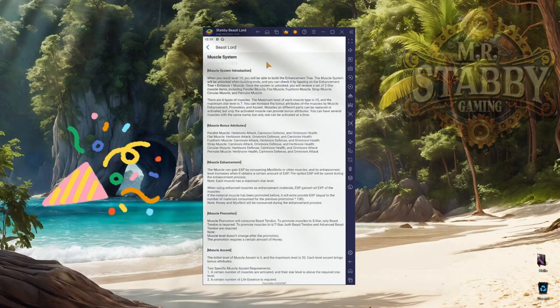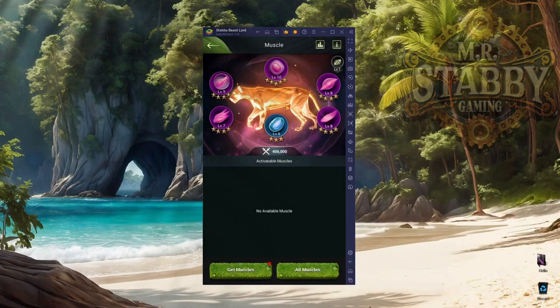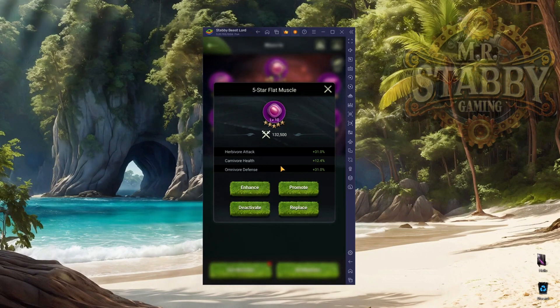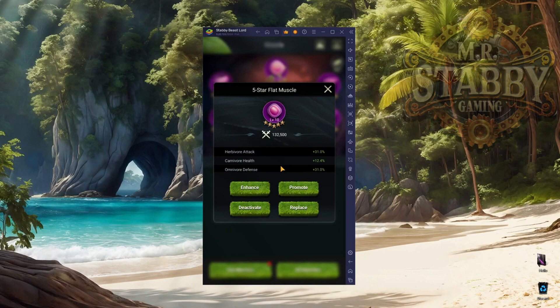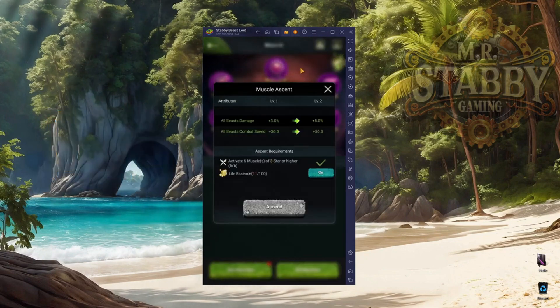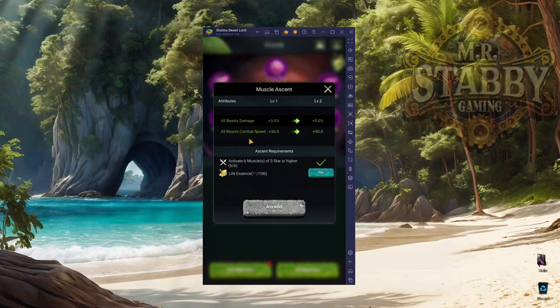So this is your muscles — looks like all your other enhancements. You click the little 'i' for the word wall. Each one of these muscles represents a different set of bonuses. This one for example is the flat muscle and it does herbivore attack, carnivore health, omnivore defense. That little thing up there is the muscle ascent — just like all the other enhancements in the tree, each one can be ascended, and every time you do it increases all the damage and combat speed.